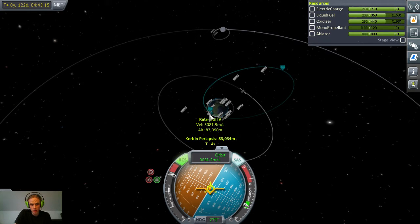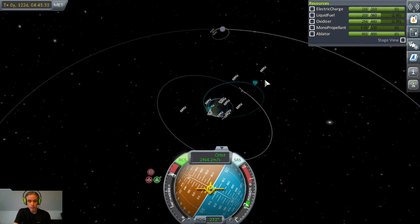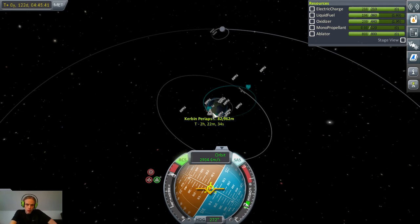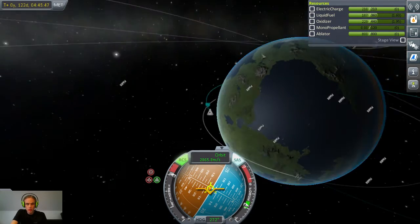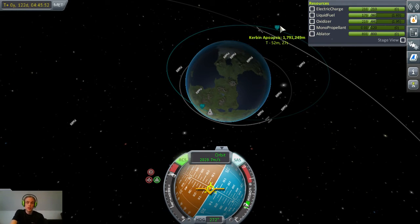It'll also bring us inside of the moon — and Minmus's ranges — so that we won't encounter them and get knocked out of orbit, which is nice. I'm just burning retrograde against my direction of travel, trying to lower my apoapsis. At 1,500 kilometers.